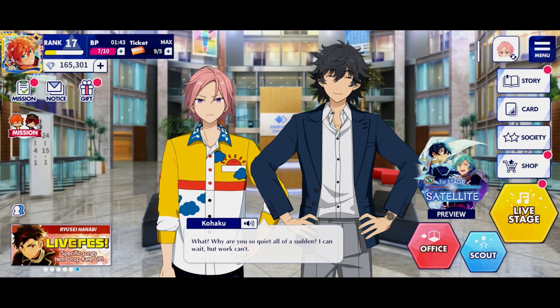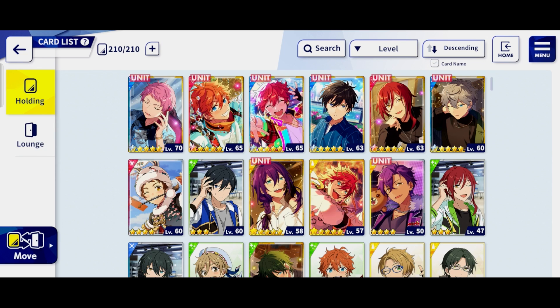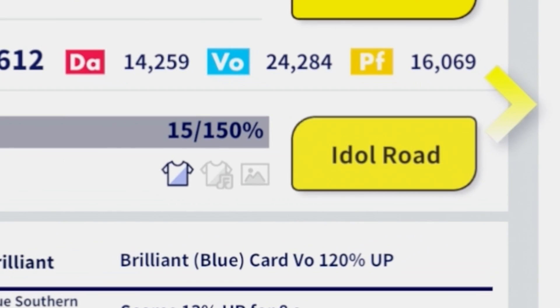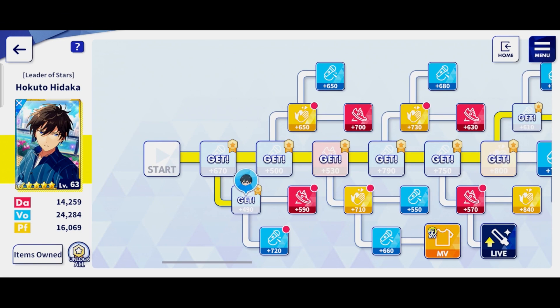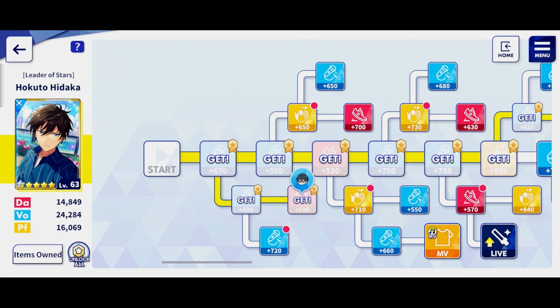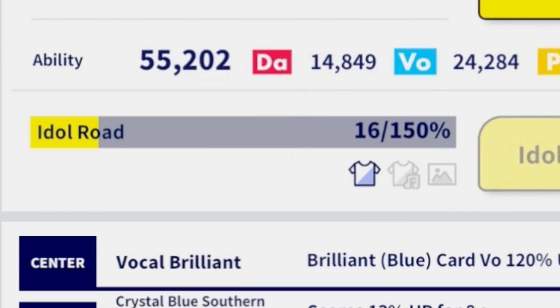After you obtain your idols, one important thing is to make them shine even more. To do that I'm going to open the card menu from the right here, and here you can choose anyone you like. I'm going to choose Hokuto. When you tap on the Idol Road button it opens up their road to stardom — think of this as your skill tree for the idols themselves. By playing the game you unlock items that you use to make them perform even better on stage. For instance, this increases his dance stat. And better yet, once you fully max out their Idol Road you get a special hot-limit outfit for them as well.